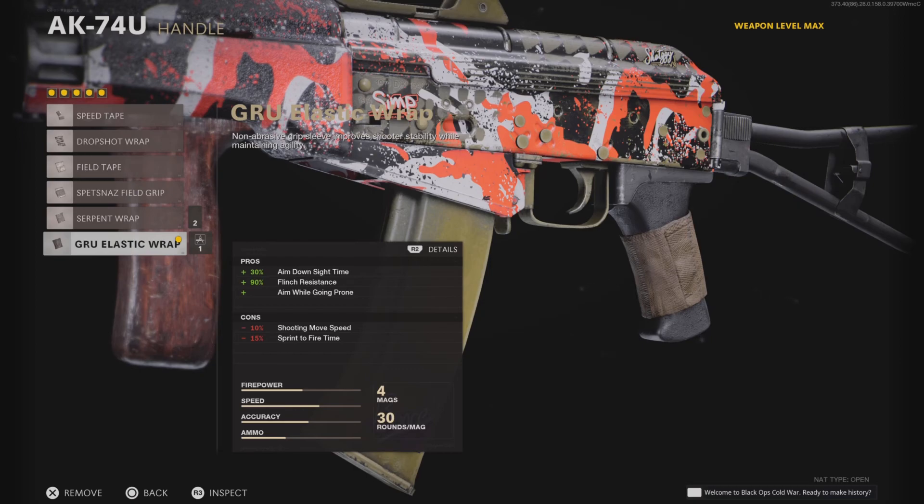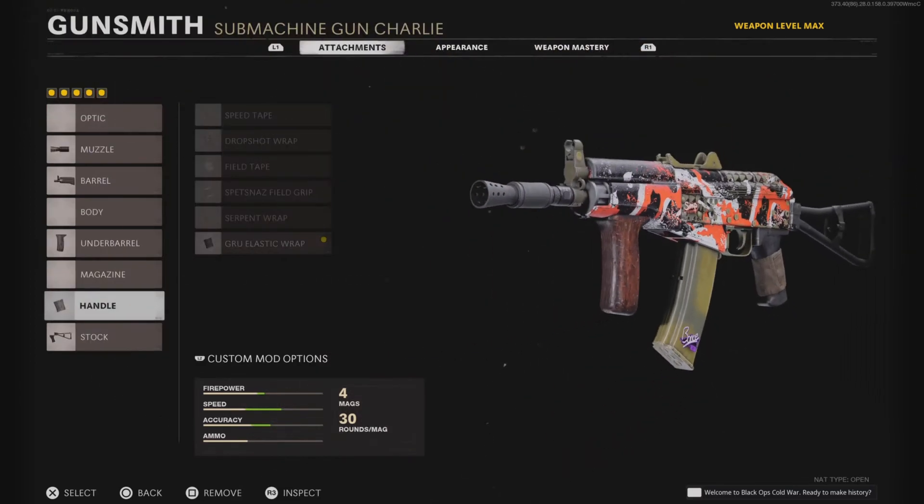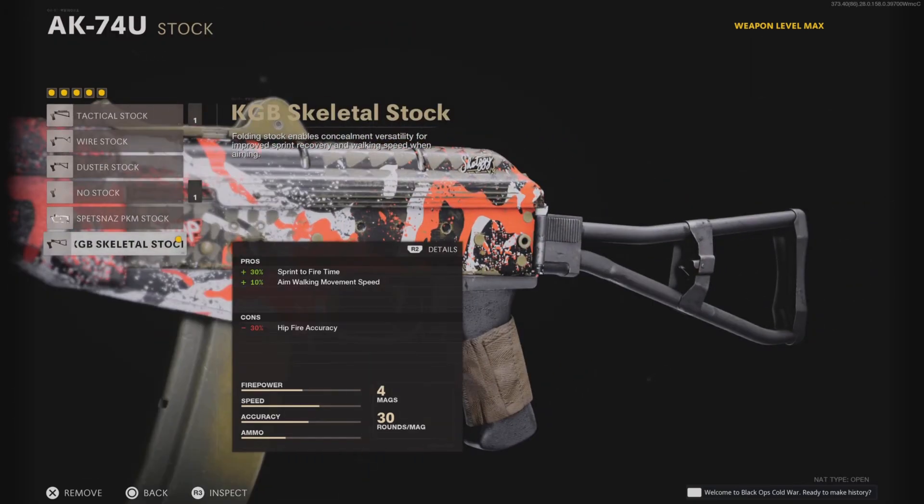Next, we got the GRU elastic wrap — helps with ADS and flinch, and you can also drop shot with it. It does hurt shooting move speed and sprint-to-fire time, but with the KGB skeletal stock, the sprint-to-fire time is helped. The KGB skeletal stock also improves aim-walking movement speed, which is helpful when pre-aiming.